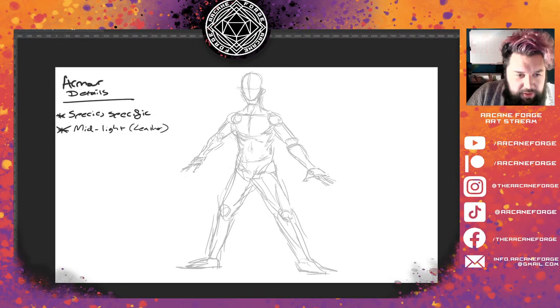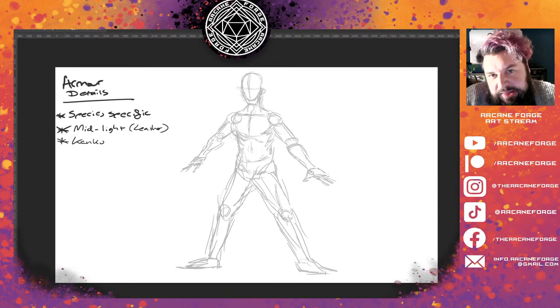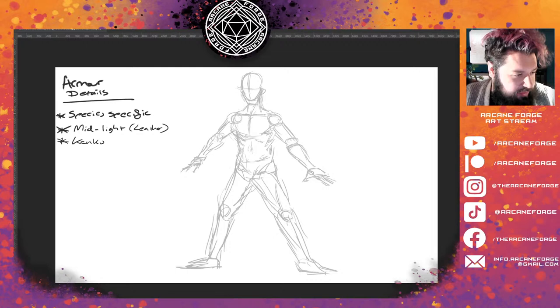Let's go for the Kenku then. So this is a mid-to-light armor — something with the level of protective power that would be leather, but it can be made out of anything — designed by the Kenku. Interesting that it's a sort of thief species, but I like the idea that the Kenku are more than just thieves — they do have their own culture. Half-dwarves get no love unfortunately, but we'll make some cool armor for this Kenku and do half-dwarves another time.